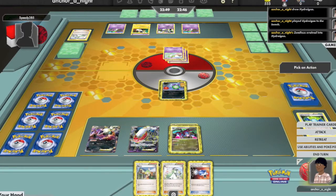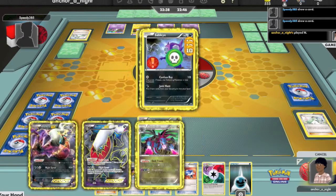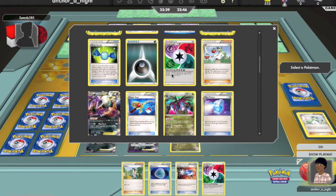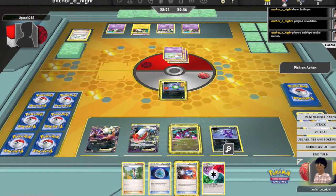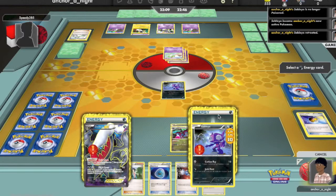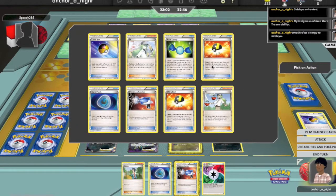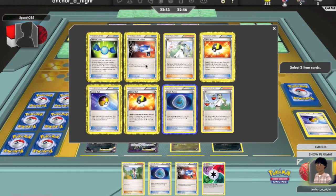Now I can use N to see if I can get some energy in hand. I managed to get energy, so I'll have enough. I also got a Level Ball, which I use to get another Sableye to Junk Hunt instead of keeping the one in the active, making sure I'm not knocked out at the end of my next turn. I retreat the active, go into the fresh Sableye, Dark Transit Energy onto it, and Junk Hunt. I probably want that Dark Patch and the Catcher for now since I can't really do much damage. So I go for Dark Patch and Catcher.